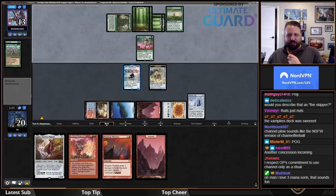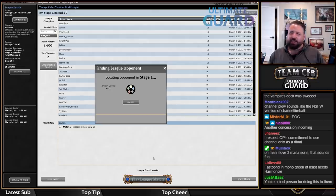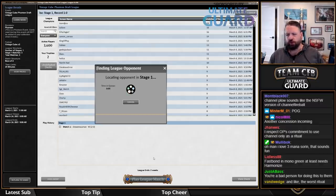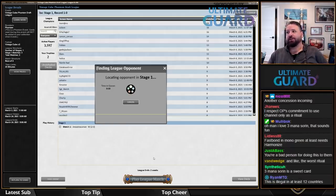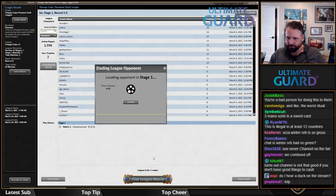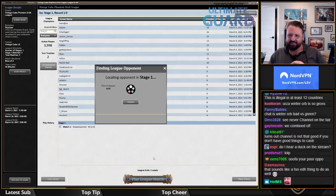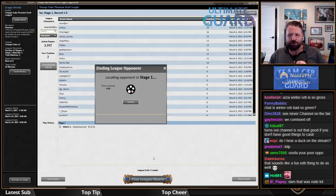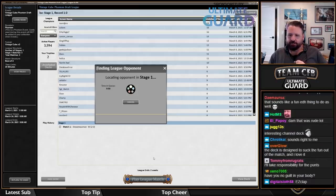End of turn I was going to tap Winter Orb — that would have been gross. I would say I'm thankful we left Winter Orb in that game. Great call. It's 'we' when we punt and 'me' when I make good plays. Urza plus Winter Orb is pretty gross. That was a real easy clap.